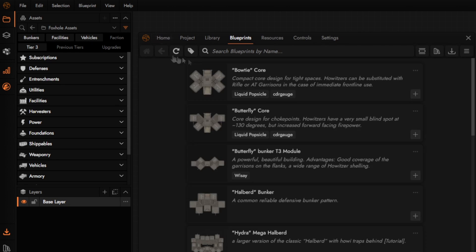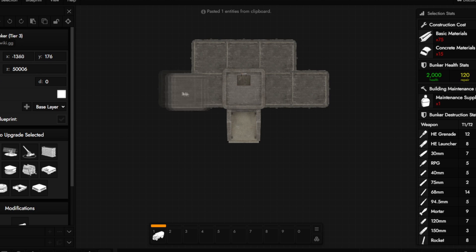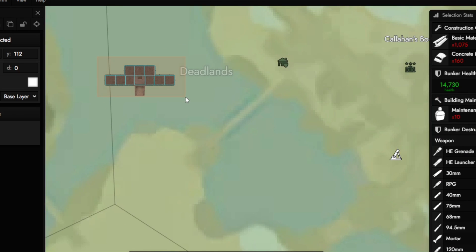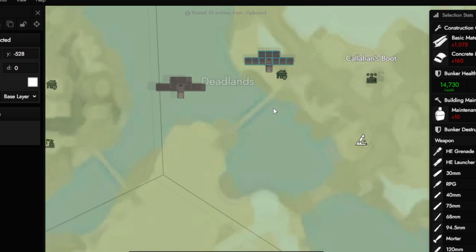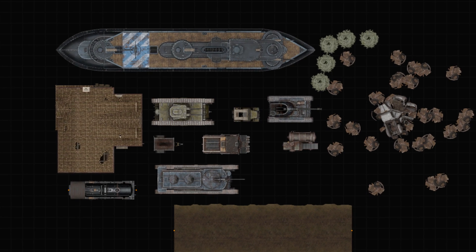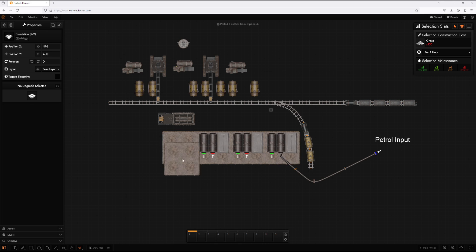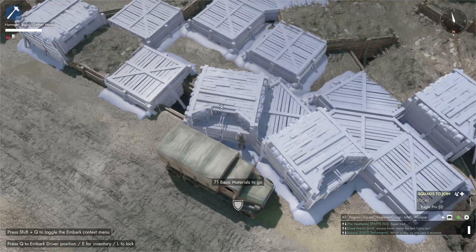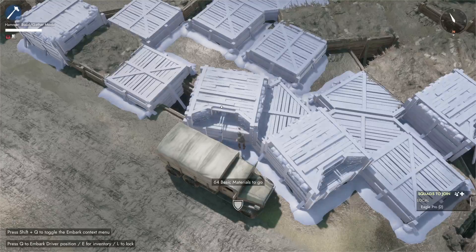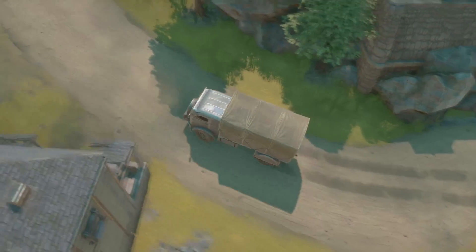You can find templates and current meta builds for bunker bases and facilities, start your own new projects, save them, and send them to others. You can even put the current war map in the background and plan your base out before actually building it in-game — just make sure that spot in-game is available first. Almost every asset in the game is in this tool, and you can spend hours planning your next base. I know some players that use this tool to practice a build and then ask an expert builder to review it for feedback, which saves a lot of time from trying to build the real base in-game. If you want to become a serious builder, take time to learn how to use this website.